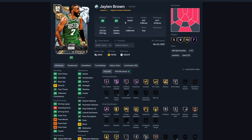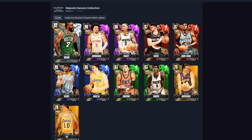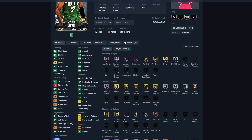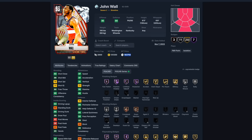Jaylen Brown is interesting — he's part of the Kareem collection. If you have Kade and Beasley and those rubies but are missing that one diamond, Brown also helps you toward LeBron James. He's only 165,000 MT, with an 87 three-pointer and 90 driving dunk.